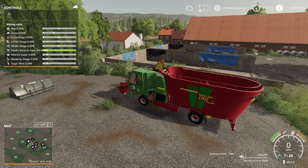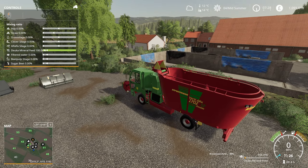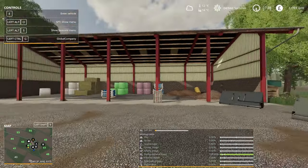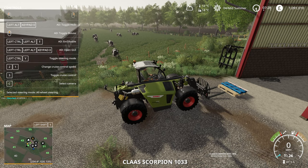Clover and alfalfa silage are both zero to 50 percent as well. In the minerals section we have a minimum requirement of five percent, so you have to put some mineral feed in - you've got to buy that from the store - with a maximum of 15 percent. We then have the filtered water section which includes molasses, zero to 15 percent. Beet pulp silage is zero to 15 percent, and then a root crop section covering sugar beet, potato, carrots, beet shreds and potato shreds - zero to 15 again.